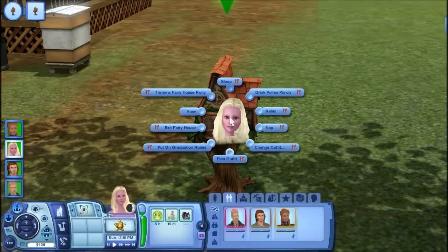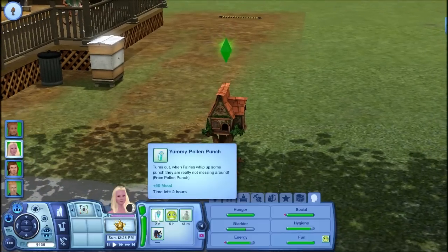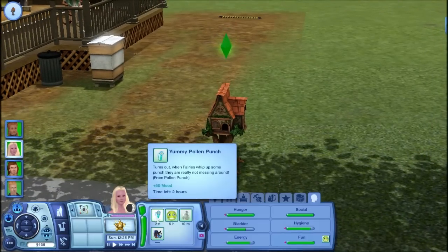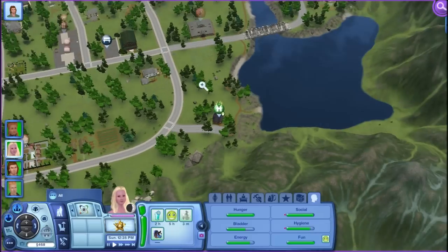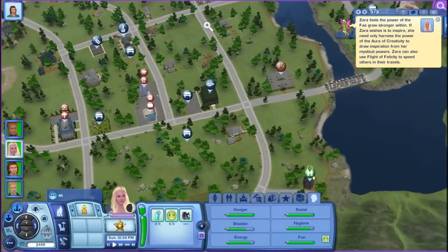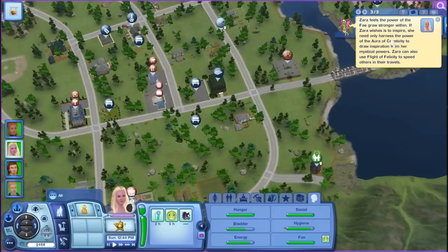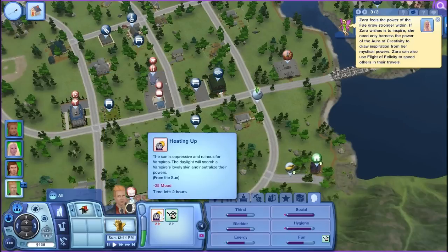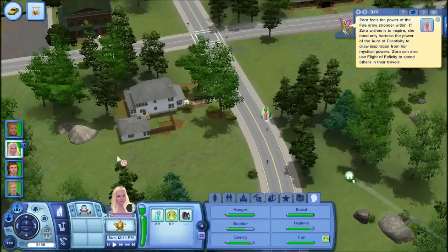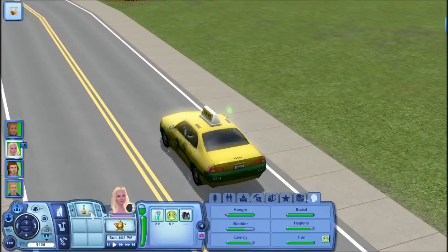Throw a fairy house party? No, I don't want to do that just yet. She can sleep in the fairy bungalow — I forgot I actually need a double bed for her too. Yummy pollen punch for two hours — turns out when fairies whip up some punch, they are really not messing around. So we're going to have our fairy Zara take a trip to the grocery store. Oh, he's about to get burnt up! Everybody is on a broom except Zara — she takes a cab and she's the one with wings. Really?